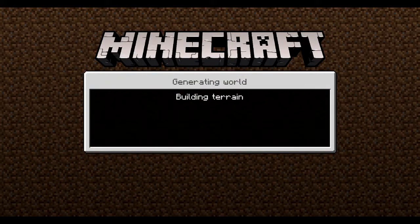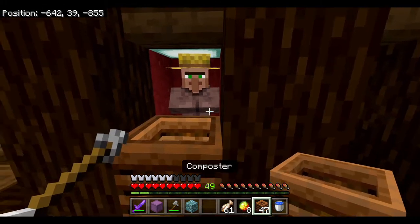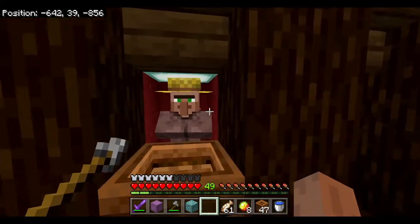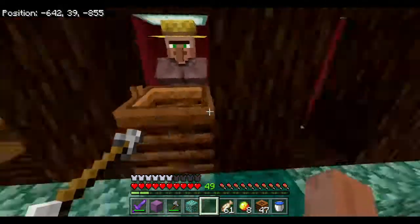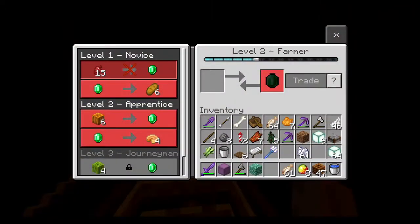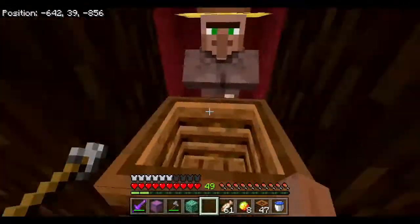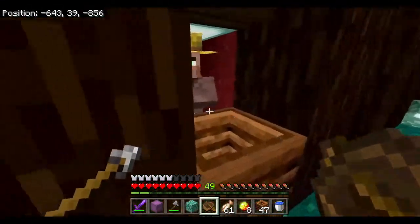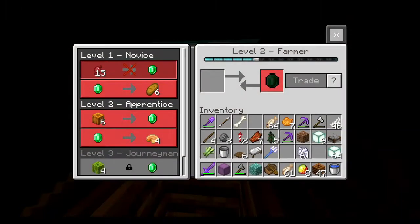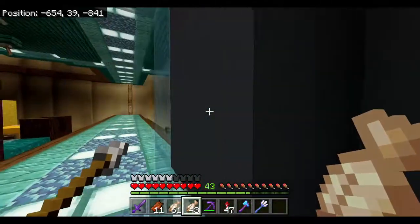I've got my first villager all locked up. I'm not entirely certain if this is going to work yet, but the way I'm reading things is that the villager should link to his closest workstation - he's all locked up and locked into his trade. So hopefully he locks up. I'm going to go get a nether villager and see if that works. If it doesn't, I'm going to have to rethink this entire plan.